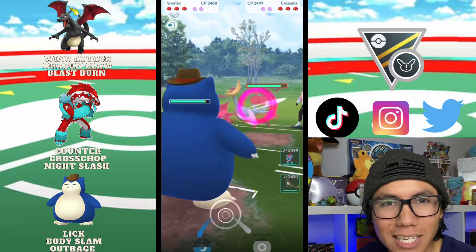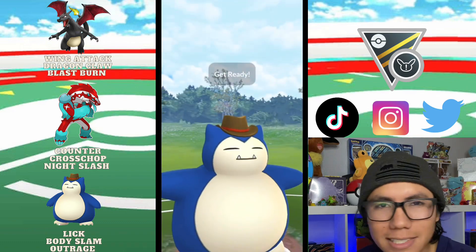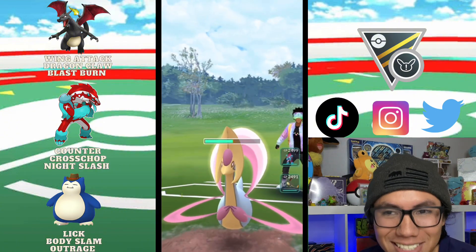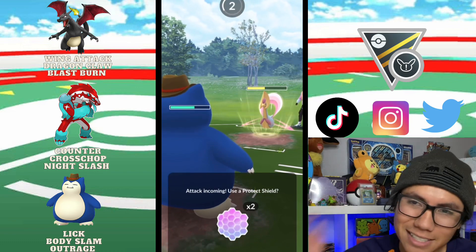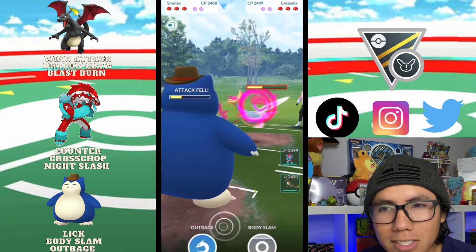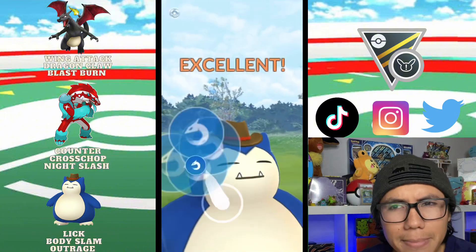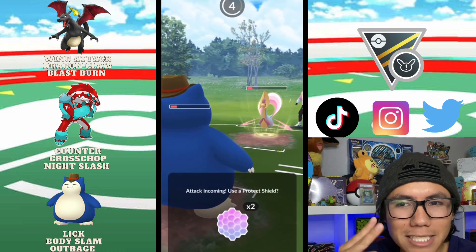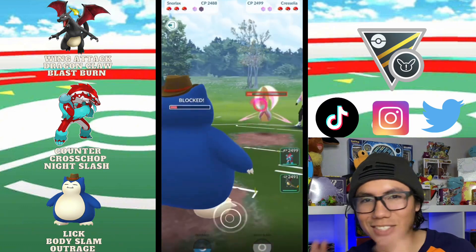Every time I was able to pair up my Snorlax it felt so good. Go straight Body Slam, guys. I actually decided to go for an Outrage at one point — I don't know why, I kind of just said we got the move, let's throw it. But it would have been a lot better to go back-to-back Body Slams. Our attack dropped, which was annoying, and the Outrage barely did anything.